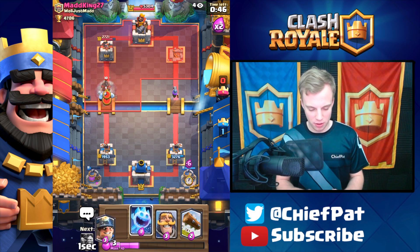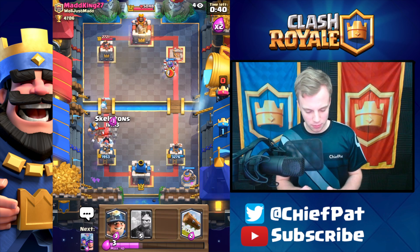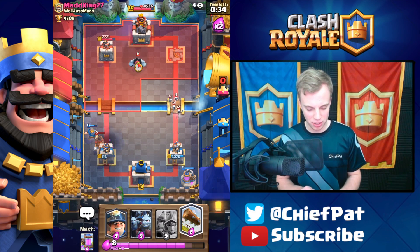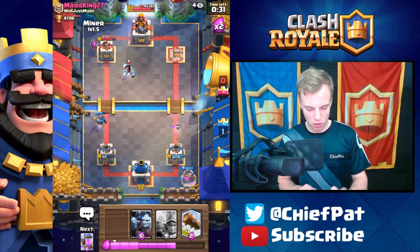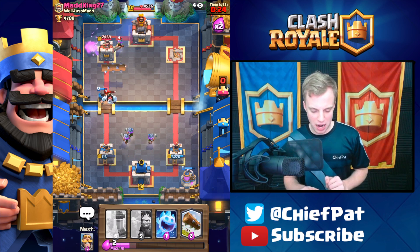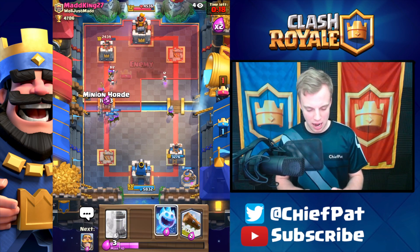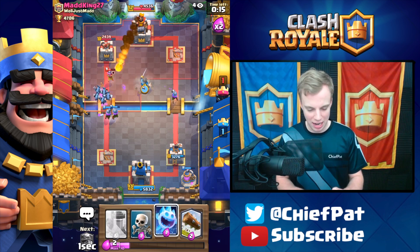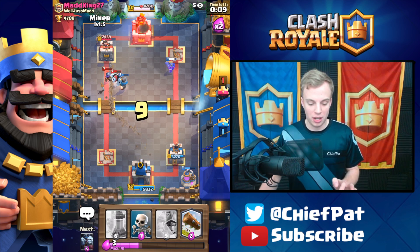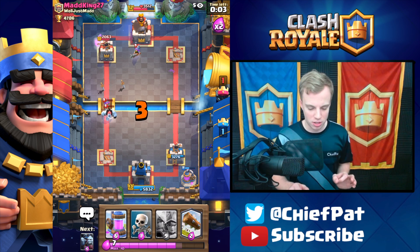I'm tempted to go for something crazy on the other side, but instead I played our Pump at a pretty inopportune moment. Let's do these Skeletons — he's going to end up damaging this tower pretty low; it might actually go down. Perhaps I shouldn't have been such a bozo going on all these crazy aggressive pushes. Here goes the Musketeers again — he's probably just going to Log and Fireball once more. Log's going to go down. That'll be tower number one. That was not a positive Elixir trade — we just took massive damage right there, and this game has gotten a lot more interesting.